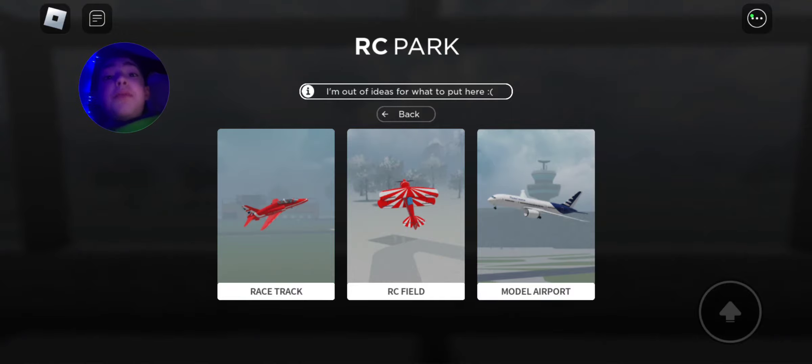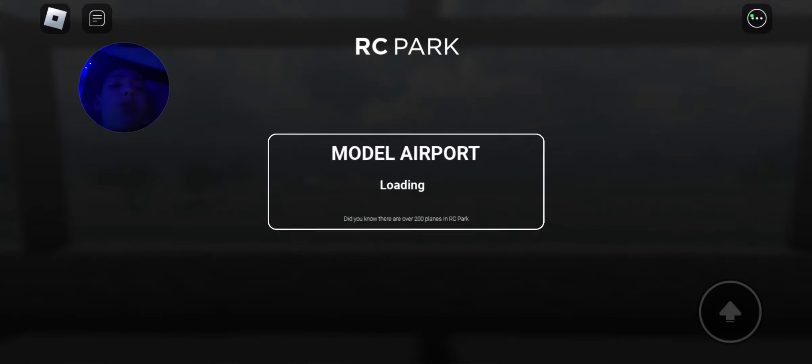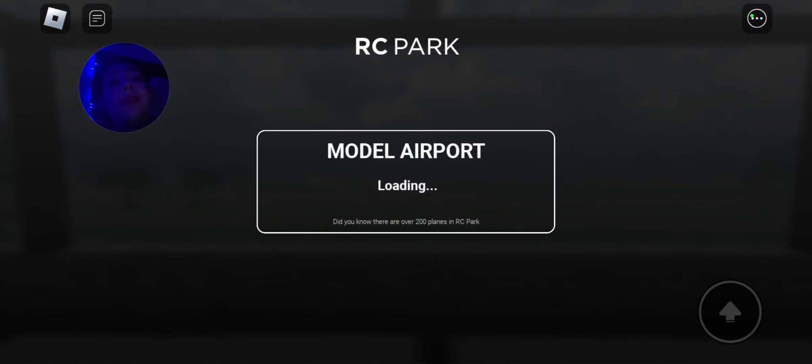Especially it's easy if you play on mobile. So currently you have three maps. You can choose the RC field, racetrack, or the moto airport. I'm going to choose the moto airport because we're going to be playing some very cool planes.